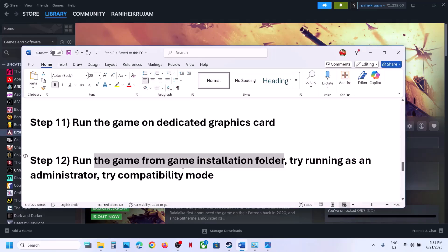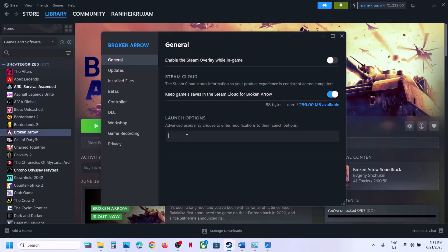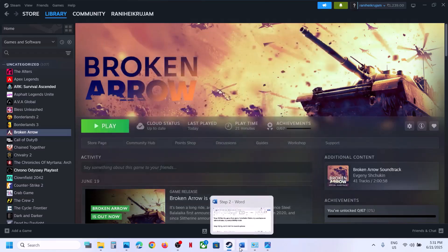The next step is to try DirectX launch options. Right-click the game in Steam, select Properties, and in the launch options field type '-dx11' and launch the game to check. If that doesn't work, try '-dx12' and check. If neither works, remove the launch option and follow the next step.